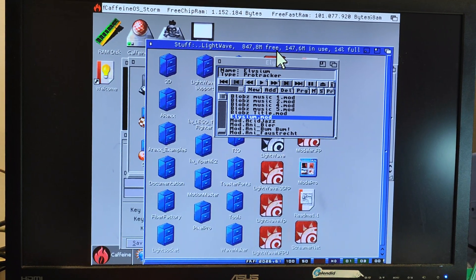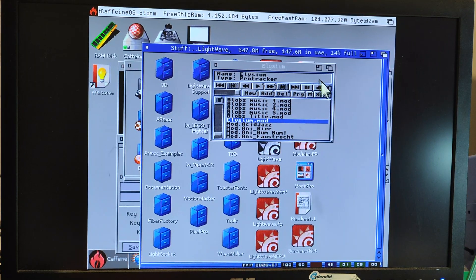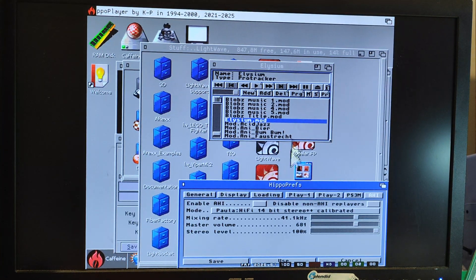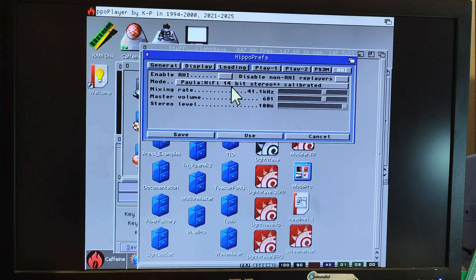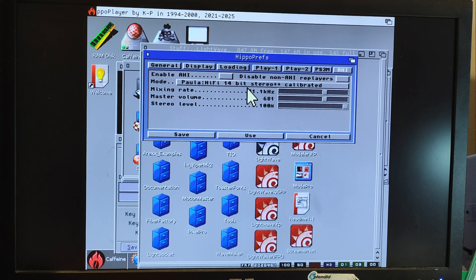As you can hear, the music playback is quite good. It's actually running. RTG is not working yet — there's a bit of a glitch in the code. RTG does work on Pimega, but here with Caffeine S, it's probably expecting something slightly different.